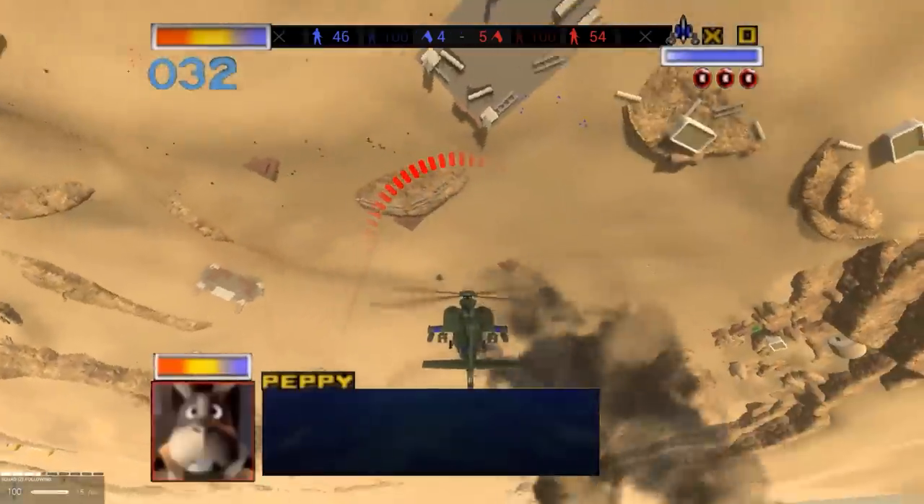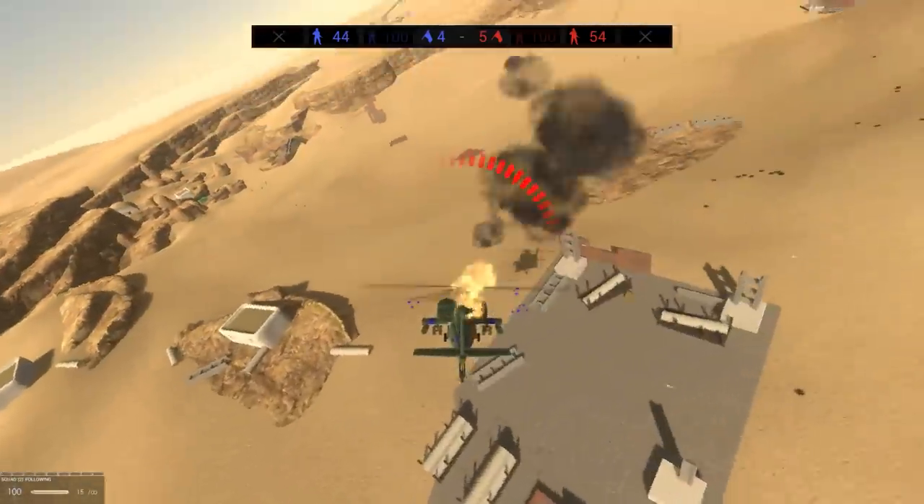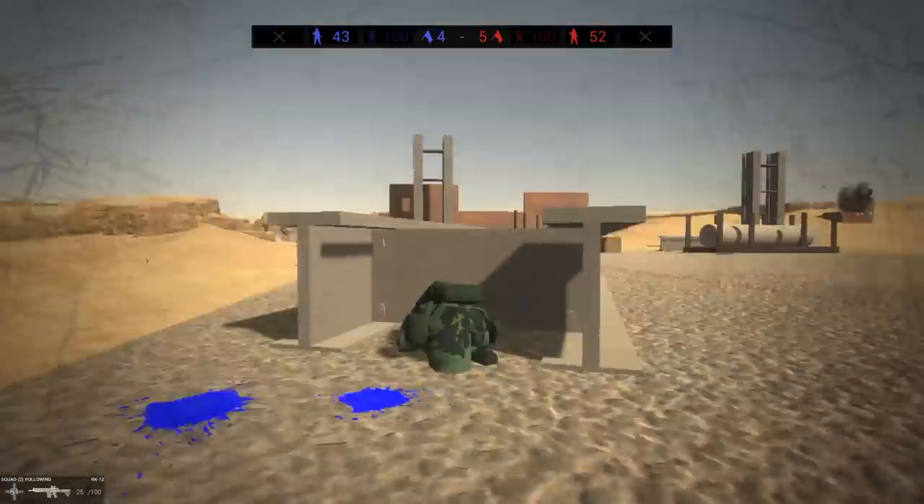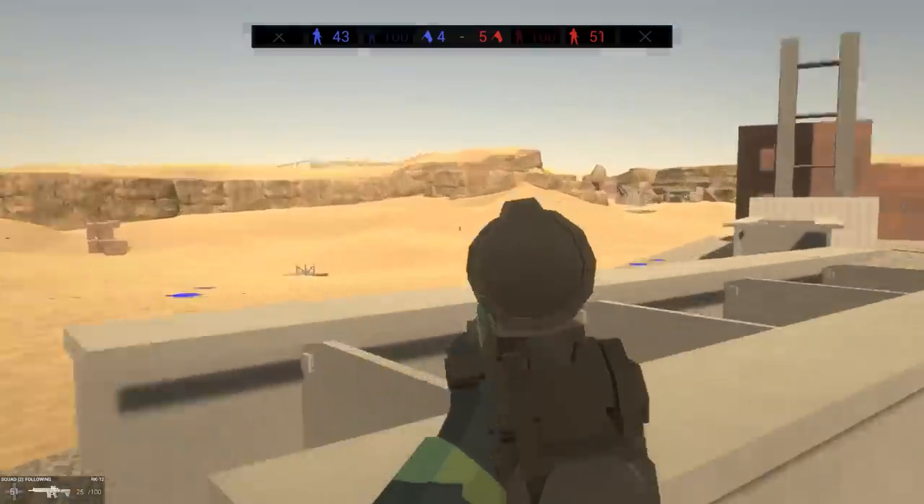Stop it! Evasive maneuvers! Do a barrel roll! That didn't work. Activate parachute. Don't break my knees. I just popped out Blue Ridge. Yeah, I could be better at this by now. Look at that guy, what are you doing?